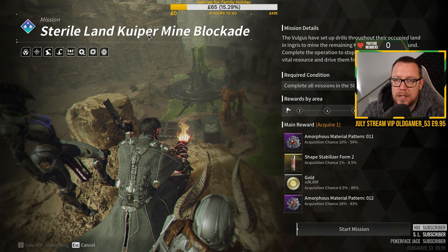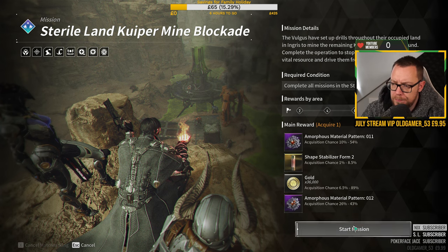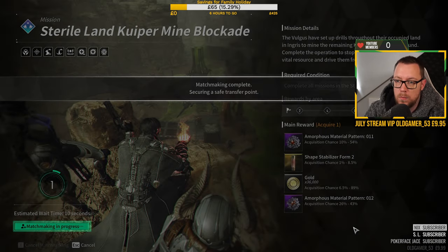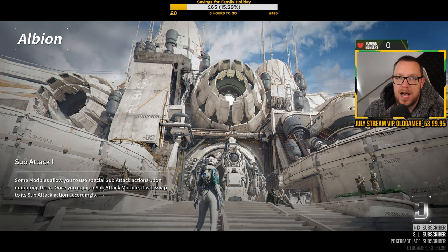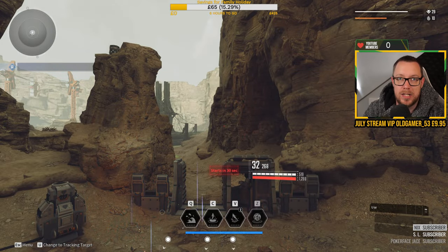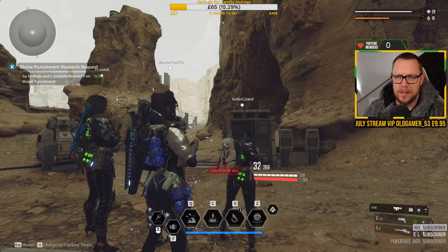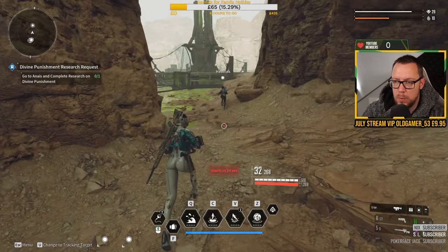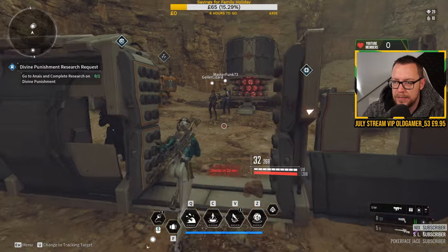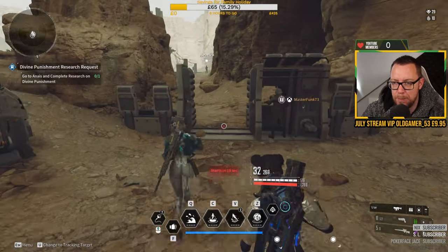The best mission for leveling up fast is the Sterile Land Cupida Mine and Blockade. We're going to start this mission and talk through it as we go. Hopefully you get a good team so you can do it quickly. A lot of times I'll go into these missions and there'll be three players on point A while I'm doing point B alone, and I actually clear point B quicker than the three of them - which is weird. We're seeing a lot of Freyas around now, at least it's better than everybody playing Bunny.